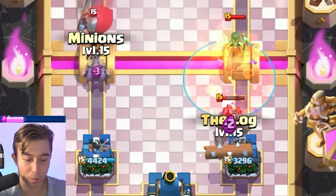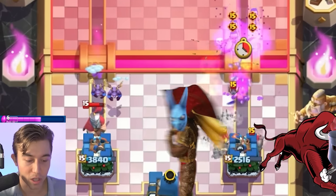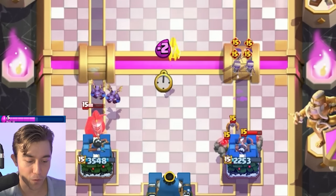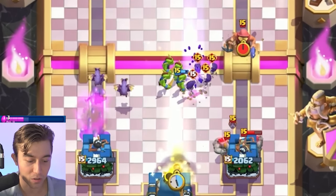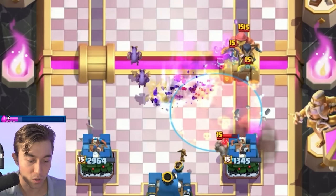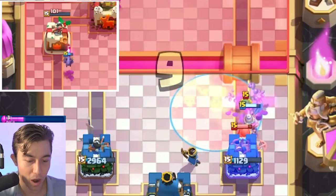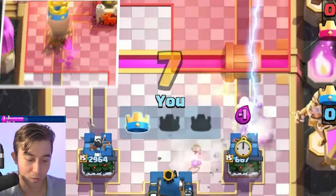One of my favorite things to do against Little Prince is going for Minions, because the Minions will never die to the Little Prince ability — that's always going to be a good counter push. We can go in for Goblins to pull the skeletons a little further away, and then poison on all the stuff coming at me. As long as the Fisherman dies to this Miner, we're fine. I think the Minions will take the tower.